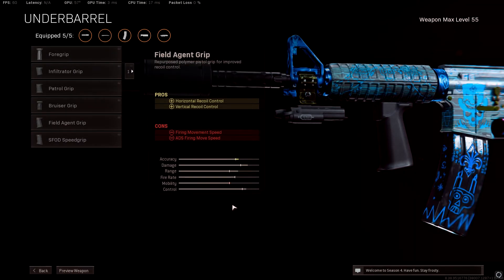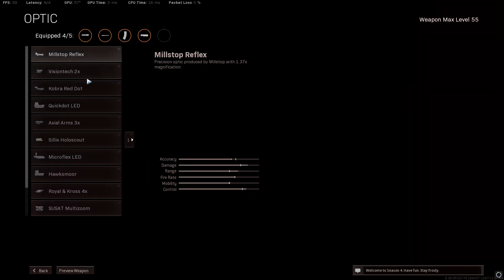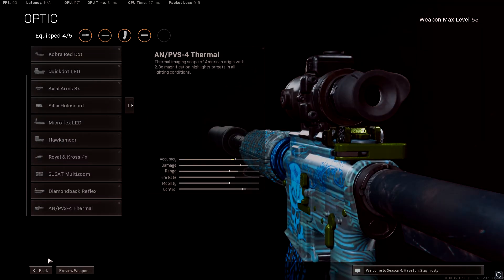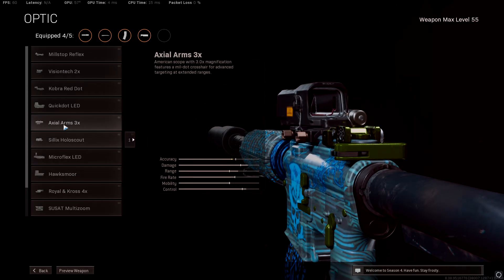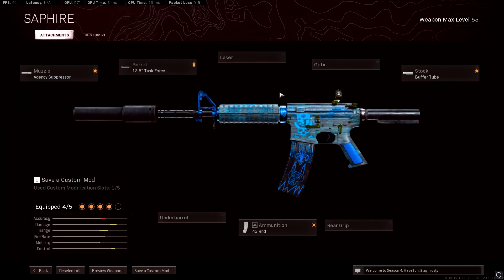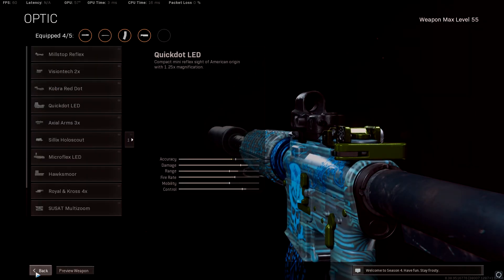I don't use an underbarrel or optic — this setup is more for Rebirth. If you're going for longer range like Verdansk, you can take this off and put on whatever optic you'd like. I recommend the Royal and Cross 4x or the Aerial Arms 3x. If you're playing Rebirth and want a scope, use the VisionTech 2x.